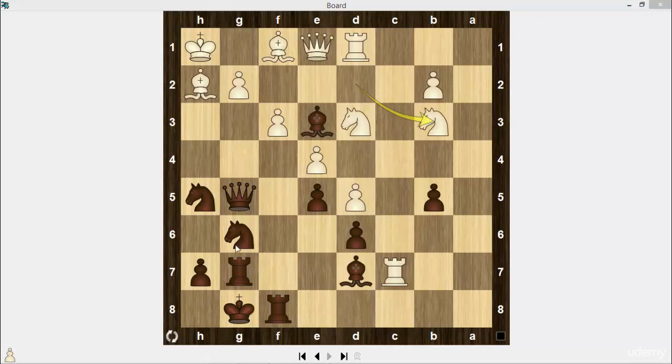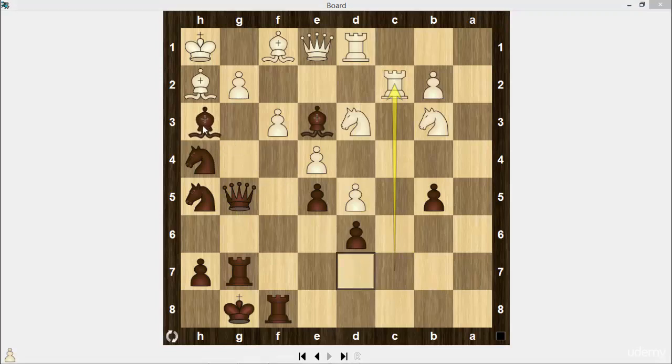Rook g7. Knight b3, knight to h4. Rook c2. Bishop h3 — seven black pieces attack the white king. The g2 square is attacked four times. White has no means to protect it.